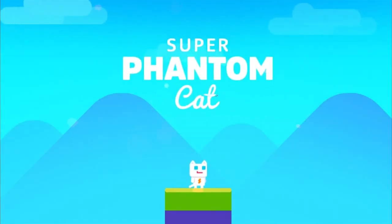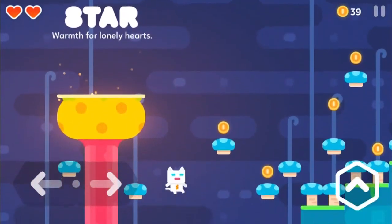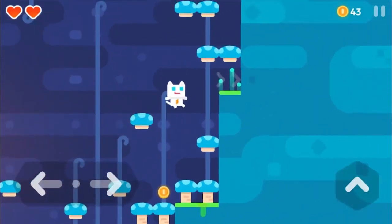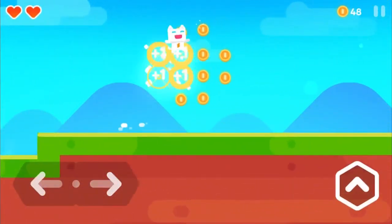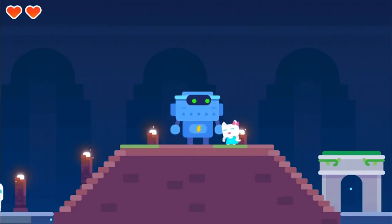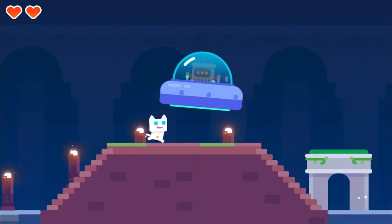The flashback game this week is Super Phantom Cat 2. Now, I know this is a new game, but the reason it's in the flashback category is because it's the sequel to the incredibly popular Super Phantom Cat, and we were very excited to see this game when it came out. In this sequel, it has that very cute pixelated graphics we all know and love from the original game. You must help Ari find his sister after she was taken by a UFO and travel throughout the lands of Super Phantom Cat for the rescue.